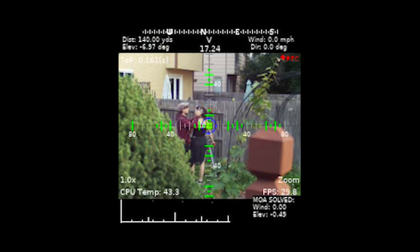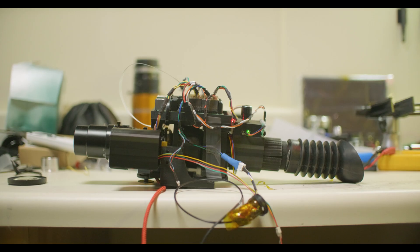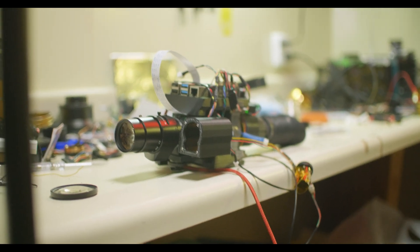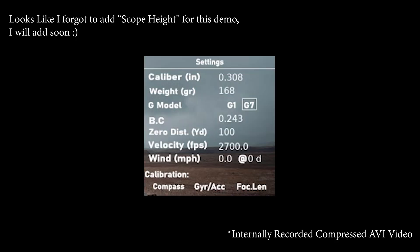This is a good time to segue into showing off some of the features already integrated into the software, talk about where there's room for expansion, where things fall a little bit short, and what can be improved. Let's take a look at the menu features. If I hit the menu button — mapped to button number two — I can go in and adjust the caliber of the bullet I'm shooting. I shoot a .308 so I kept mine there. You can change your weight in grains — I've been shooting a 168-grain and it's pretty comfortable.